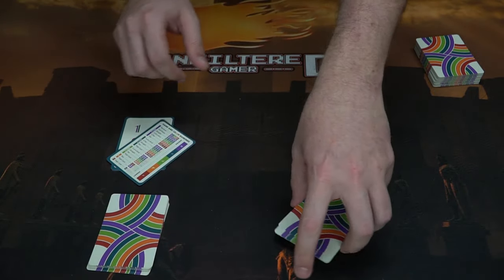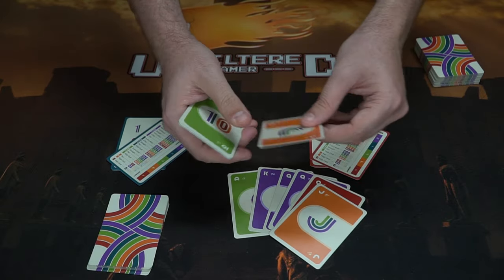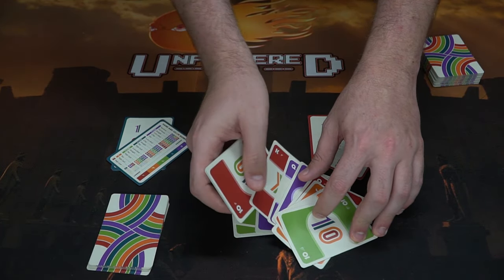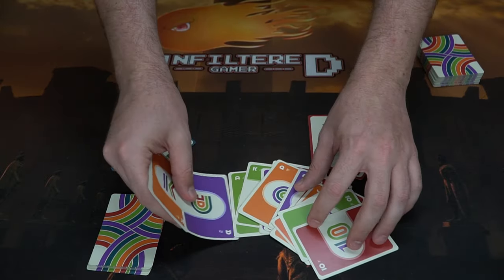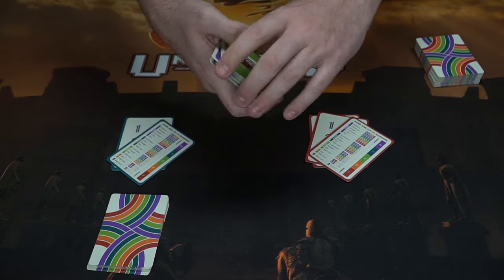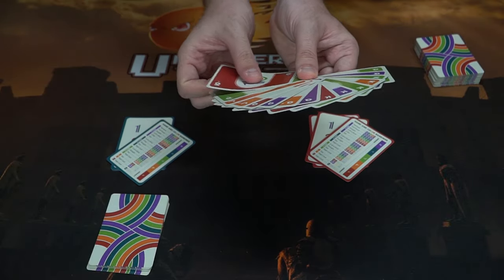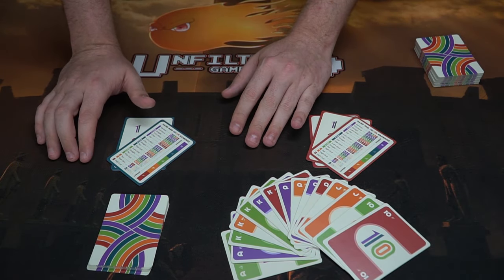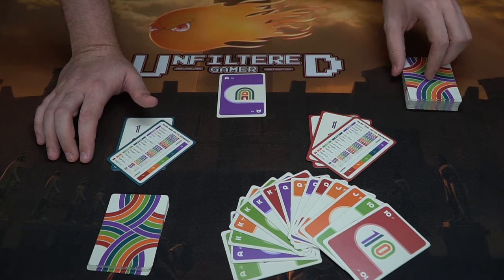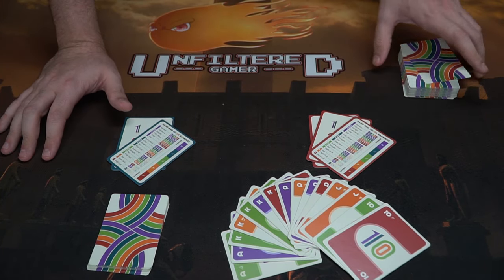Every player takes their hand and arranges it from highest to lowest — if you're a poker player, that's probably what you'll do naturally. All cards range from ace or queen down to 10, in different colors. Before play begins, you decide who the dealer is: take the top card of the deck, and the person who draws the purple card is the starting player and dealer. Those cards go to the bottom.